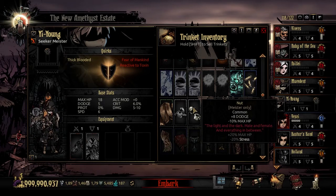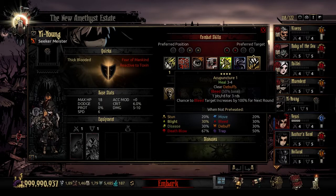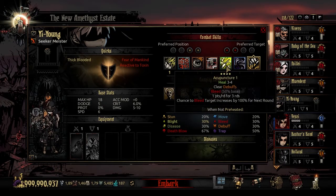The Sunward trinket empowers Acupuncture by 20% for the healing it does, and also causes it to cure blight and bleed as well. So you'll have a pretty potent single target heal move that can clear debuffs, blight, and bleed — with only the potential bleed-causing downside remaining. It's pretty potent for a single target heal. Depending on your party, if you have another source to back him up — maybe an Arbalest — you can swap the Meister's or Arbalest's healing turn based on what you need that turn, and get some rather potent effects out of it.